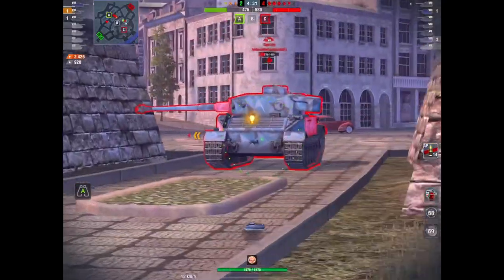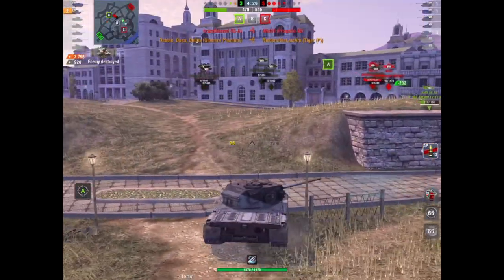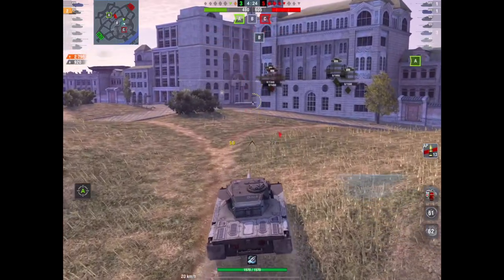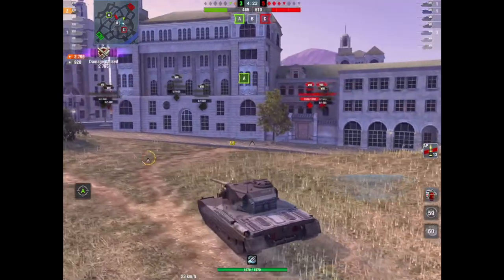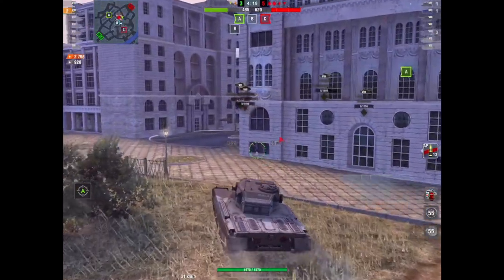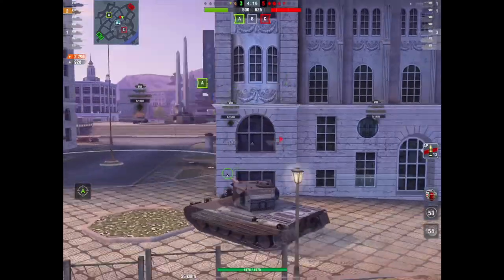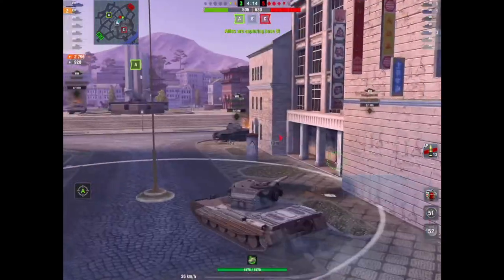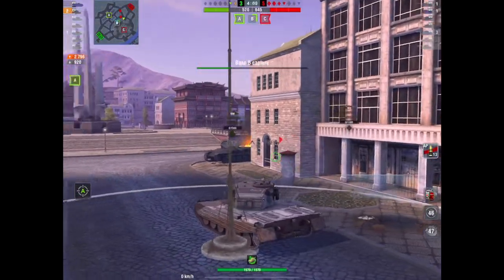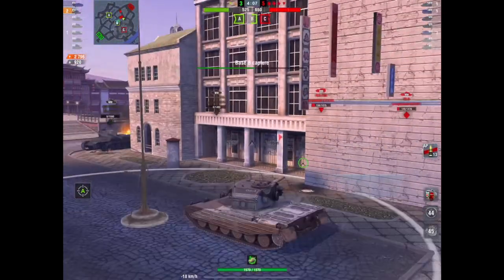Here he's going after the Tiger P straight up the backside — massive roll. 2,796 damage now, two kills. However it's four against two and they've got a cap. They are not up on points; it is a Supremacy game. So he really does have to pull his finger out. He's going to cap the B cap, but there are four tanks still on the enemy side, so he's got to be very careful.